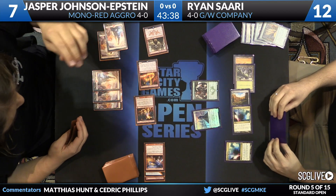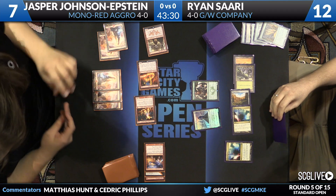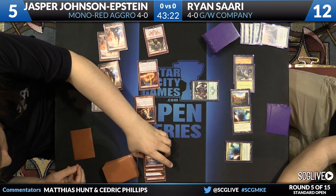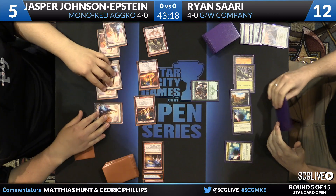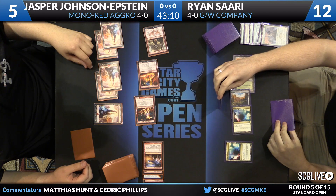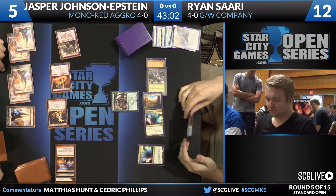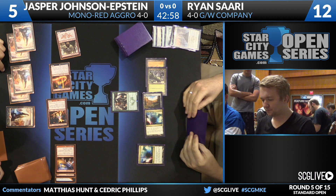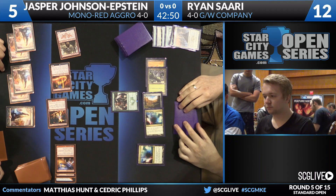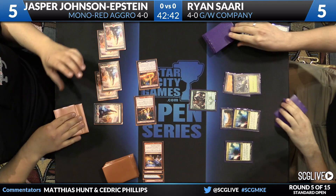He probably has to trade away the board — Warden in front of Abbott, Seeker in front of Eidolon maybe. If he has another Collected Company, he can play it differently. Here's a Lightning Strike going to take care of Seeker before blocks. Jasper will take two again. Now Ryan has no good blocks. The prowess will trigger on Abbott. It's seven damage that puts Ryan down to five. The mana confluence damage is starting to add up. Looks like Warden's going to jump in front of something — maybe not. Looks like he might just take it all. Going to five against a red deck is scary for obvious reasons.